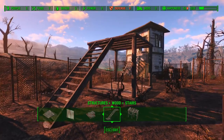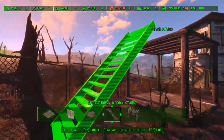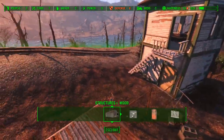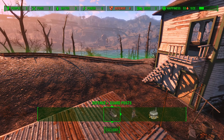Now, after you've built them, if you build another tower and you want to move stairs, you can pick these up again and take them with you, or you could even store them in your settlement inventory. Now, come up to the top of the tower and come over to your Defense tab and Turrets.